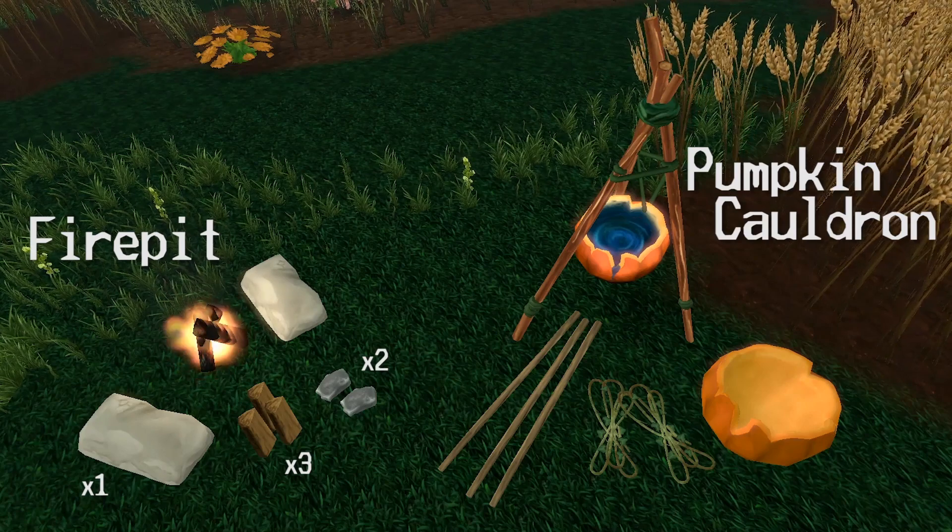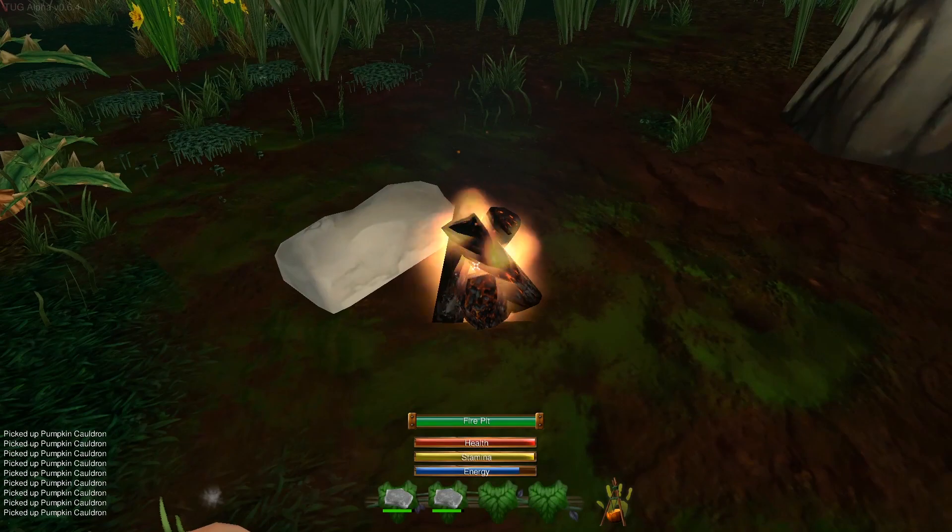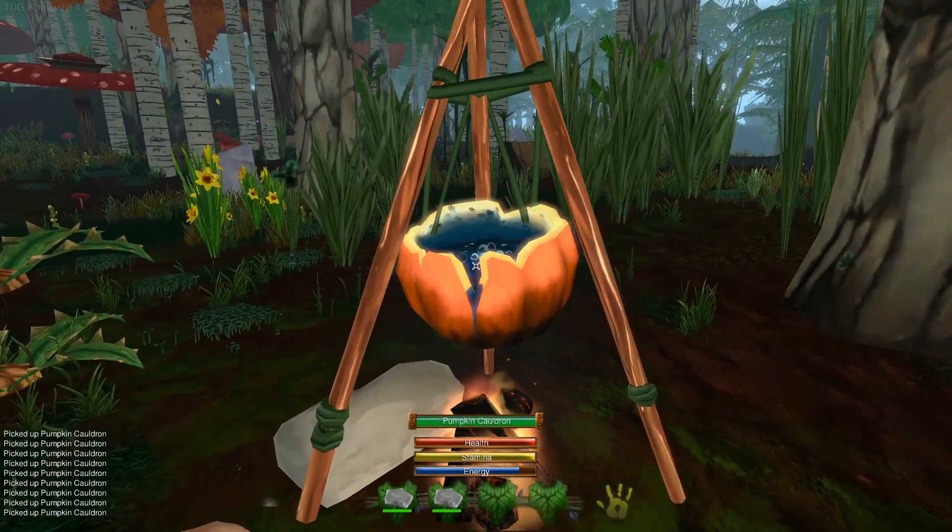Next is the pumpkin cauldron, which takes three wood shafts, two vines, and a pumpkin shell. Place the pumpkin cauldron above the fire and not above the flat rock.